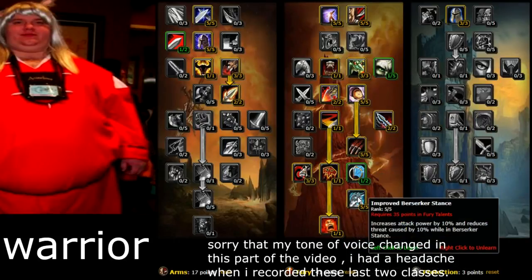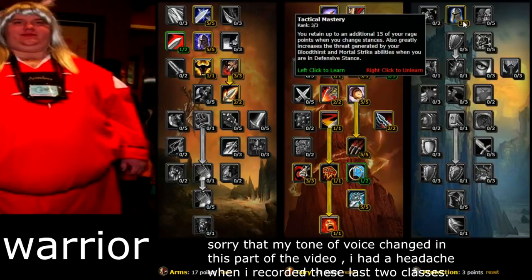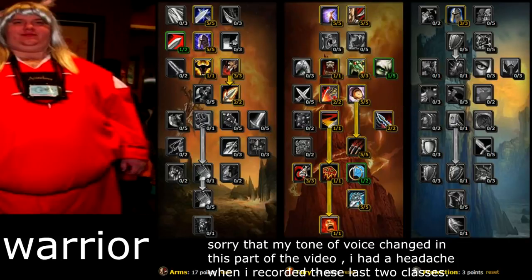Bloodthirst is very good and it also heals you, similar to Blood Craze. Improved Berserker Stance increases your attack power by 10%. Weapon Mastery — pick that up. Also, before going into Fury, make sure to get Tactical Mastery — you retain up to an additional 15 rage when you change stances. You're gonna be stance dancing a lot so this is really important. And that's the end of the video!